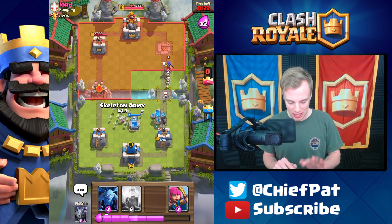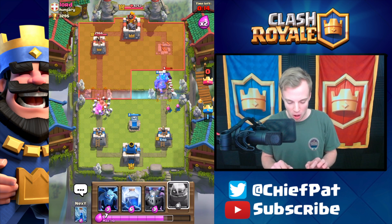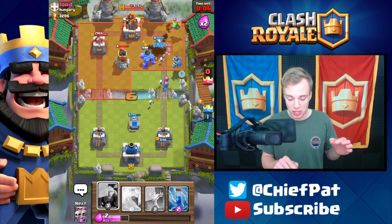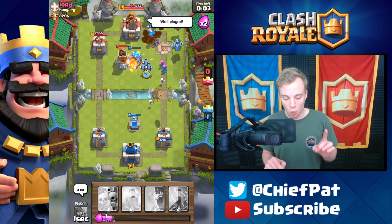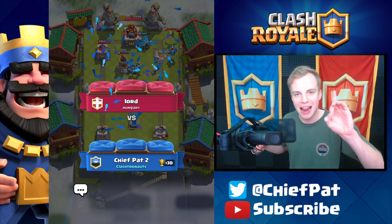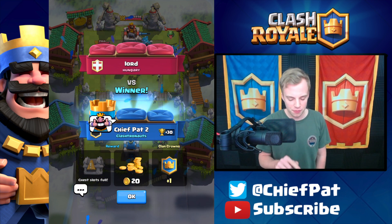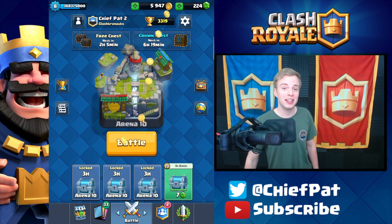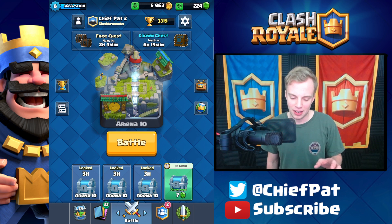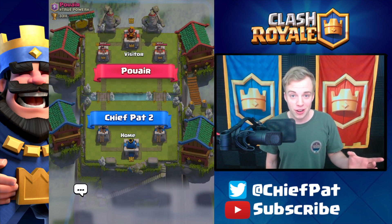We've got 20-something seconds left on the clock — we've got to keep it together. The elite barbarians show up for the first time this game, but he doesn't have anything to deal with those skeletons. He's getting absolutely mauled on this side of the map. Let's go in with the double golem — you've got to do it when it's available. The golems are running rampant. If he throws a goblin barrel I might let him kill my tower because I want three crowns. That's going to be another win against a level 11 — we're at 3319 trophies!